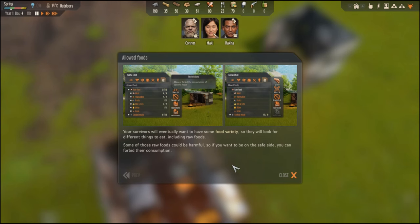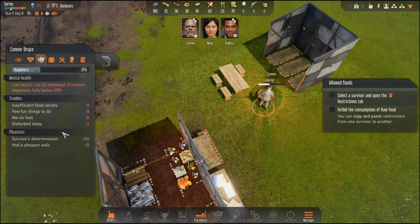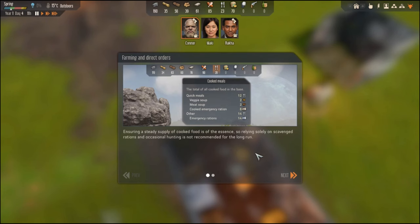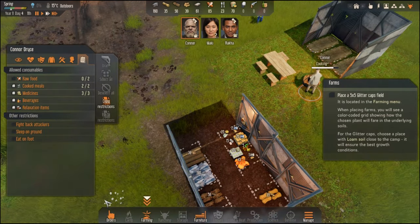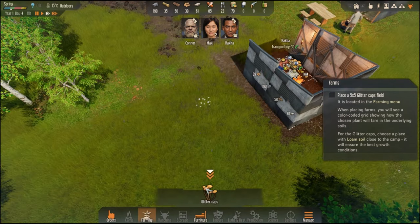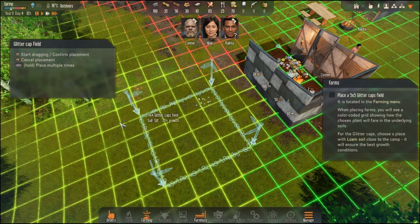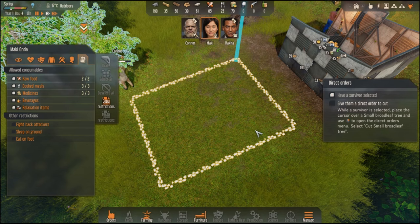Your survivors will eventually want food variety — some can be harmful, and you can forbid their consumption. Select a survivor and open the restrictions tab — forbid raw food. Ensuring a steady supply of cooked food is essential; relying solely on scavenged rations is not recommended long-term. Your survivors have already observed the local glitter caps and gained enough knowledge to farm them. Let's place a farm immediately — farming food crops, glitter caps. How big does this need to be? Six by five — that'll do, I hope.